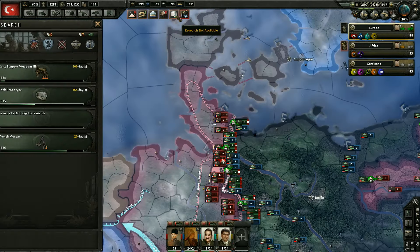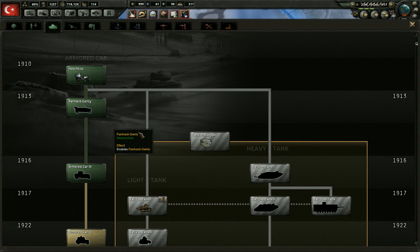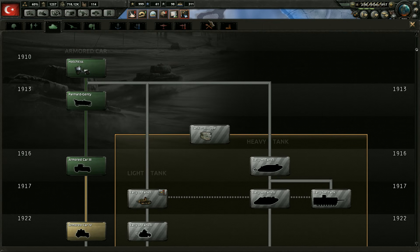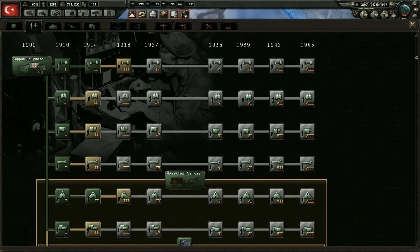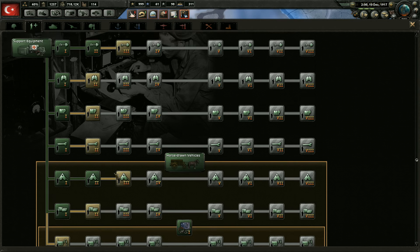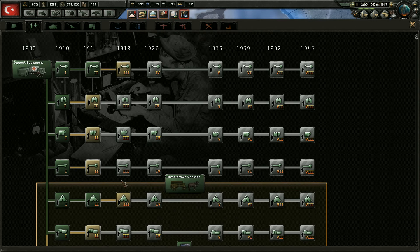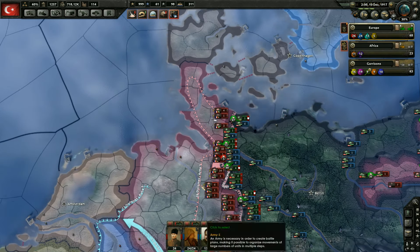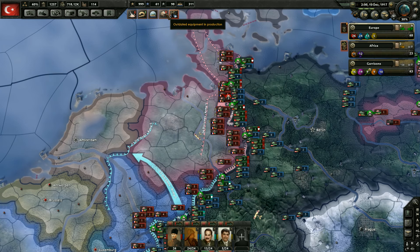We got our armor card threes — excellent! So we can finally use that army experience that we have. We got a bunch of it there, and nothing else to research over here for now until we get the tanks. What do we want to go ahead and get next? We're kind of behind on a lot of the 1914 tanks right now. Logistic company would probably be useful. We're out there in 1918 — let's go in and get the field hospital threes. I love the field hospitals. Some people don't like them, but I personally love them.